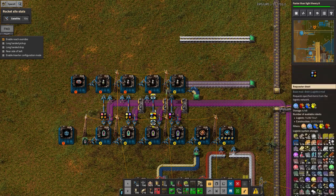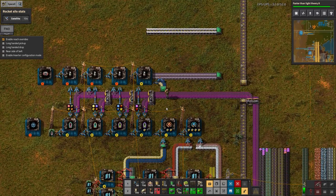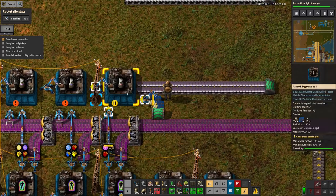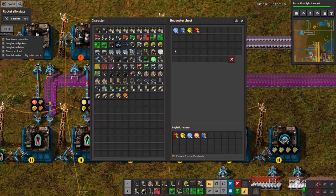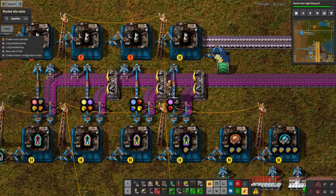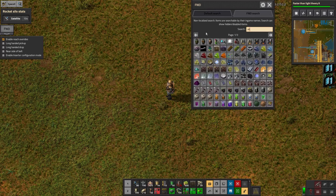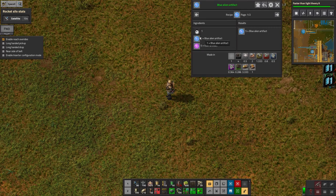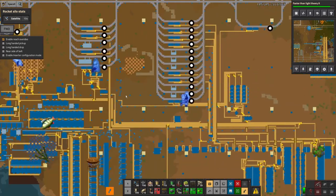As this was running through initially it ground to a halt. I originally thought that was down to the blue circuit production because that's been a bit of a bottleneck, as has the low density structures, but it turned out I'd actually run out completely of the blue alien artifacts. Fortunately you can make extra ones by combining one blue alien artifact with a load of normal vanilla alien artifacts — the pink ones — as long as you haven't completely run out of blue ones. I had, but I was able to wander off and find some lying on the floor and pick those up.